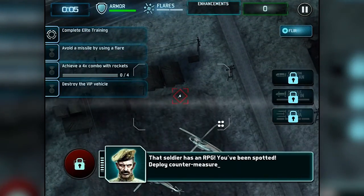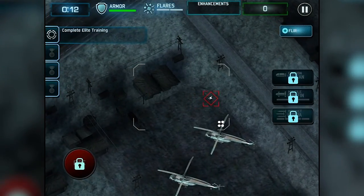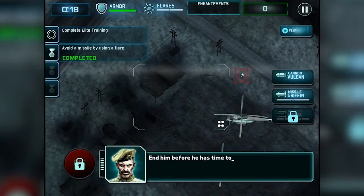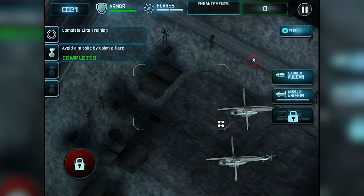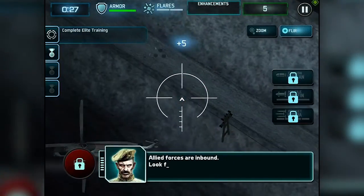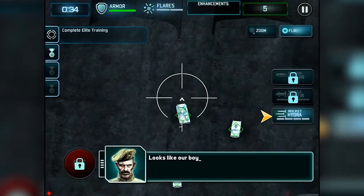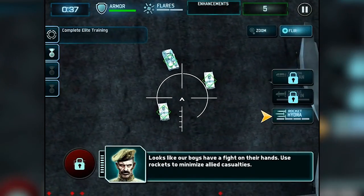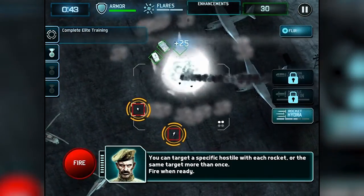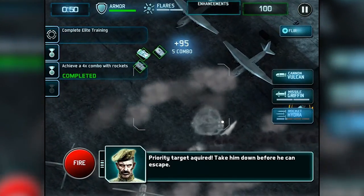Oh my gosh, that soldier has an RPG! You've been spotted — I didn't get to read the rest of the thing! Tapping the incoming — I missed! Did I get it? I guess we can switch between either of these weapons. Allied forces are inbound — look for a green indicator on your HUD. So we got these little green diamonds up here. Looks like our boys have a fight on their hands — use rockets to minimize casualties. I can just click right on them and hit fire, and it'll go right for them.